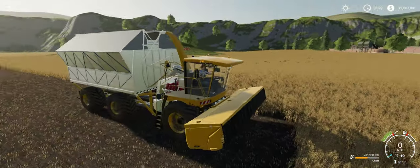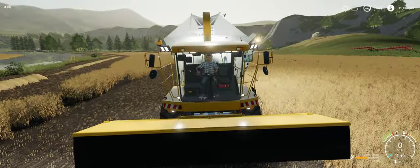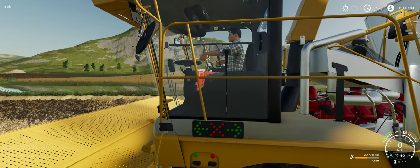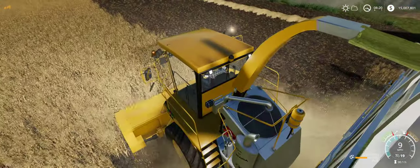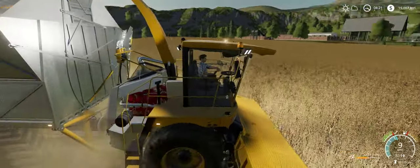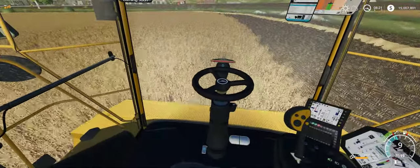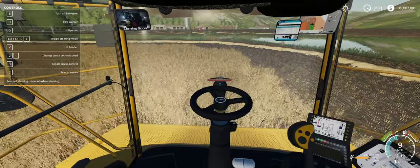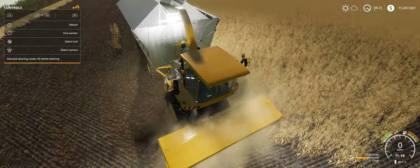There we go — I forgot I had it hired. Alright, so here's all the lights on. Lots of lights on this thing — still not sure what those are for, we'll have to see when it gets filled up. The worker's hands kinda aren't doing so hot there. Looks like the steering wheel is honestly in the wrong spot. Is there IC in this thing? No. This thing seems like a good candidate for IC. Let's pipe out.